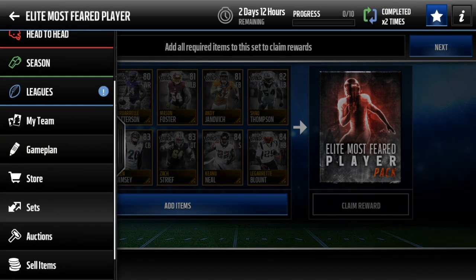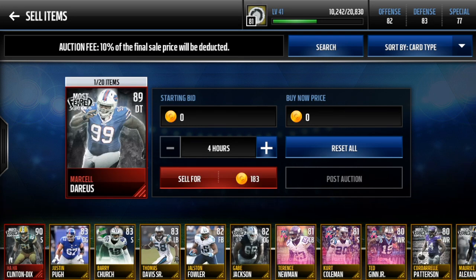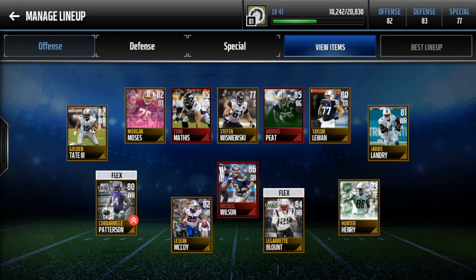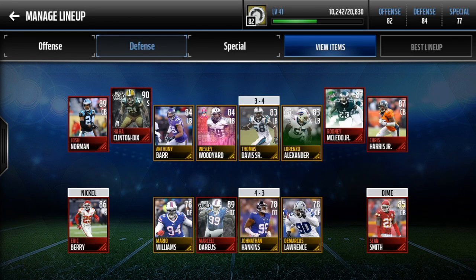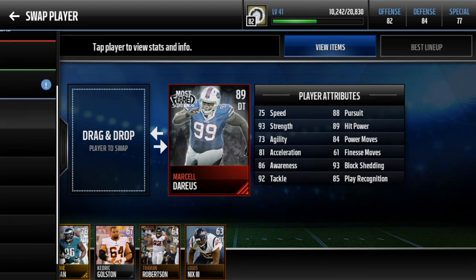Let me go back and check out the stats of my other elite I pulled — Marcel Darius. Let's go add him to the team first. Look at the defense. Ha'Sean Clinton-Dix hits nicely in there with my pretty good secondary. And defensive tackle, Marcel Darius — he's got 93 strength, that's pretty sweet. 93 block shed, wow, 92 tackle. Y'all can check out the rest of the stats there.